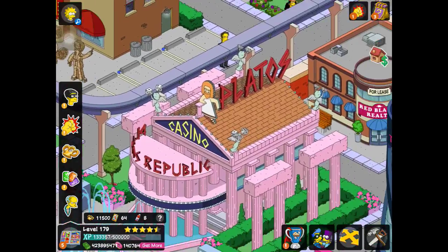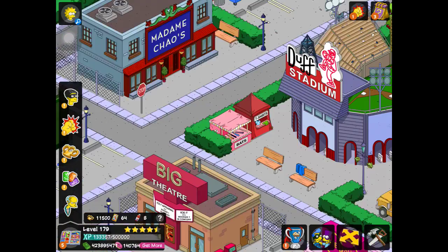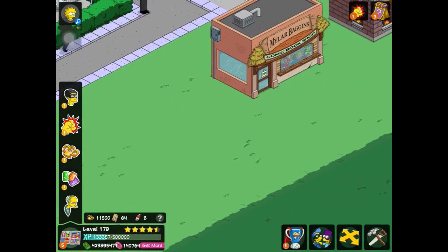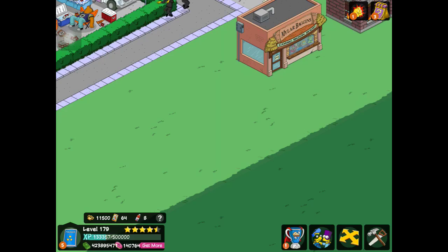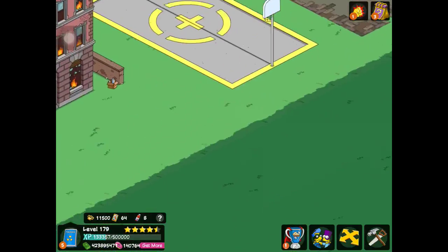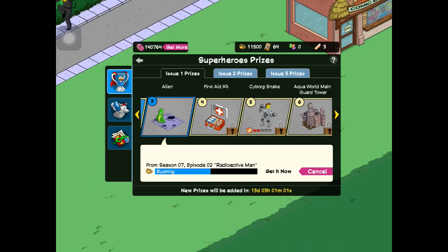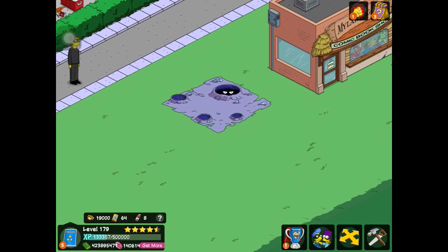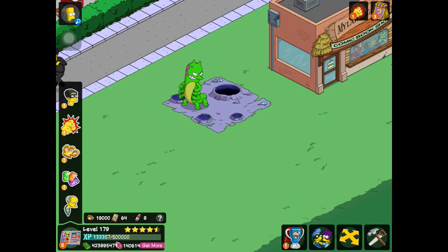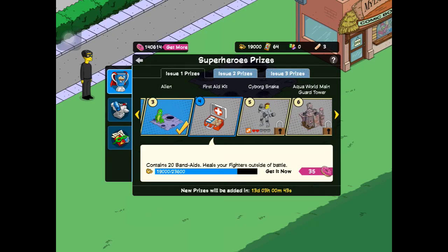Let's go back over to... I'm so zoomed in. I do apologize — I'm just trying to keep my game as low on crashing as possible. Now we have the alien, which I'm guessing is just some dumb little thing. Place that down, click on it — he comes out ready to fight people, then crawls back in. That's pretty cool. Now we have the first aid kit.